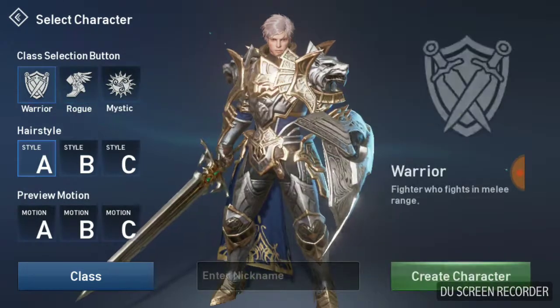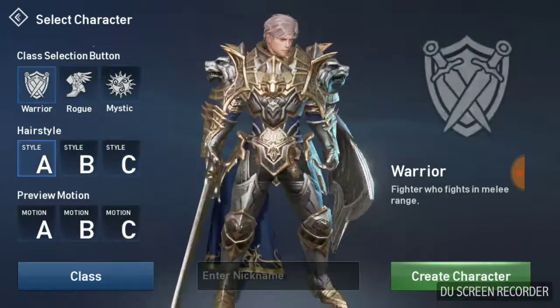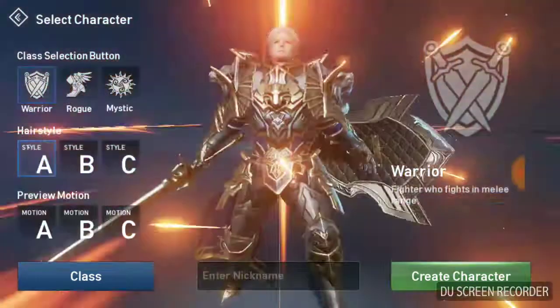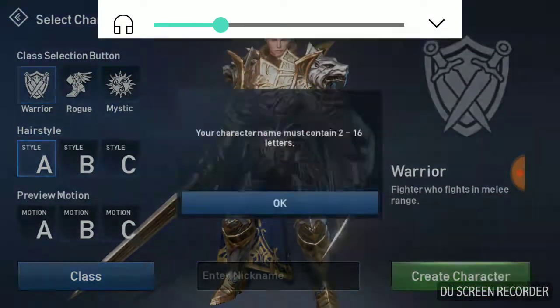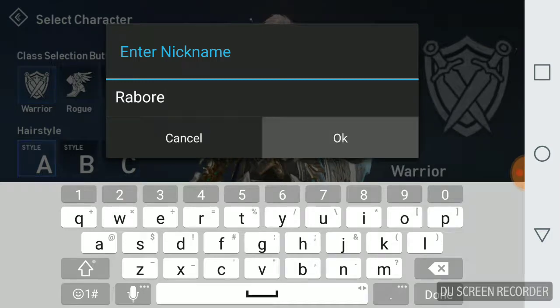Here's some of the classes. I'll change the hairstyle, and here's some of the emotions they do. I'm going to lower this a little bit. Let's just name him. There we go.